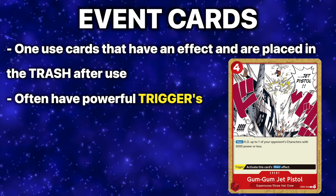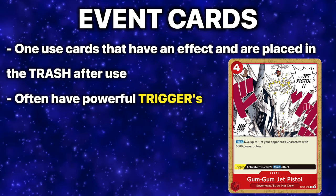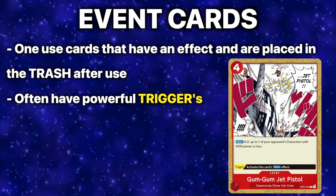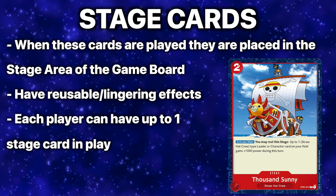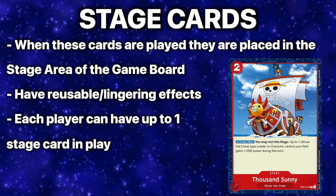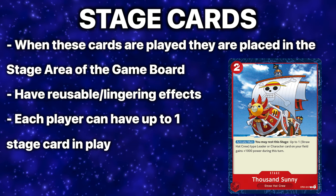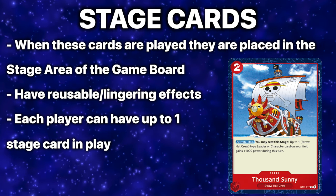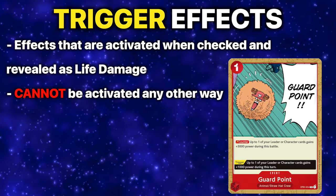Event cards are one-use cards that you can activate during the main phase of your turn by paying their DON!! cost — once their effects resolve, they are placed in the trash. Stage cards are also played during your main phase, but instead of going away they stay in the stage area and have reusable effects each turn. As of right now, you can only have one stage card in play at any one time.